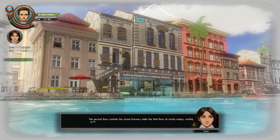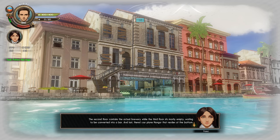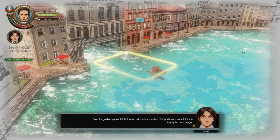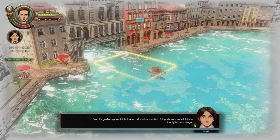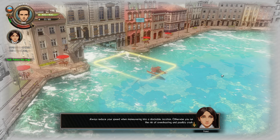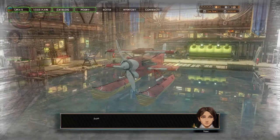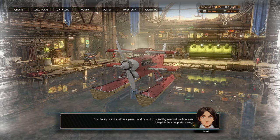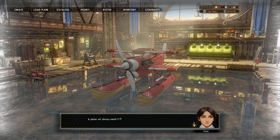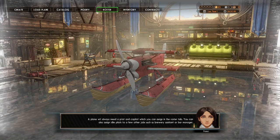The second floor contains the actual brewery, while the third floor sits mostly waiting to be converted into a bar. There's our plane hangar at the bottom. See this golden square? This indicates a dockable location — this one takes us directly into our hangar. Always reduce your speed when maneuvering into a dockable location; otherwise you risk overshooting and crashing. From here you can craft new planes, load or modify an existing one, and purchase new blueprints from the parts catalog.